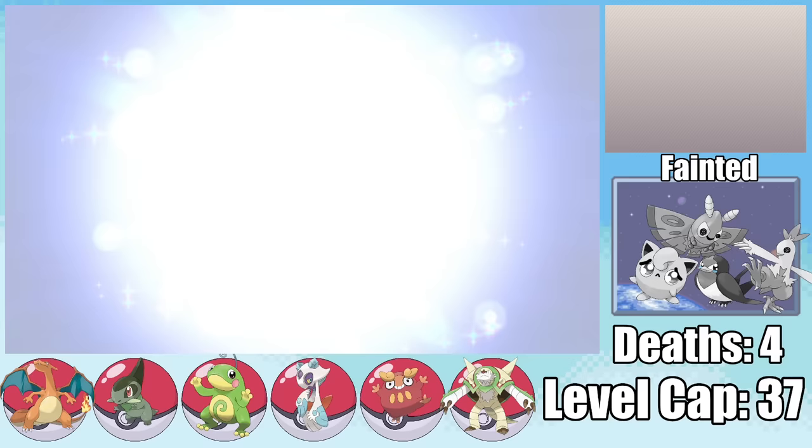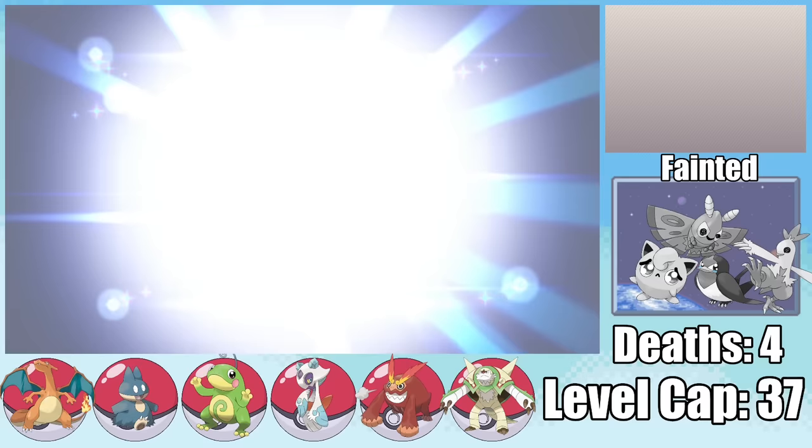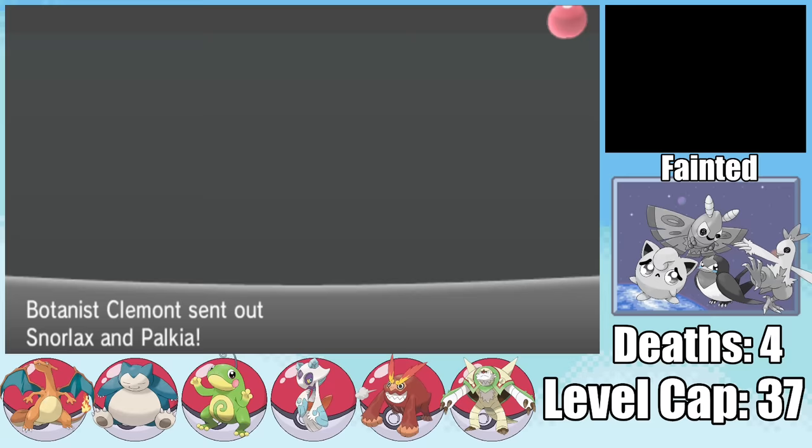There are so many Team Flare Grunts in that power plant that Axew got to level 38, evolving into Fraxure. Being at level 38, we can't use it until we beat the gym, so I also evolve Munchlax into Snorlax. It's time to take on the fifth Gym Leader, Clemont, and of course we have to go up against one of the strongest Pokemon of all time — Palkia.